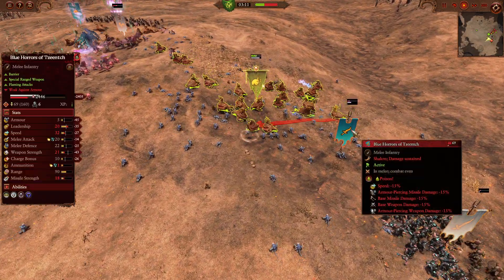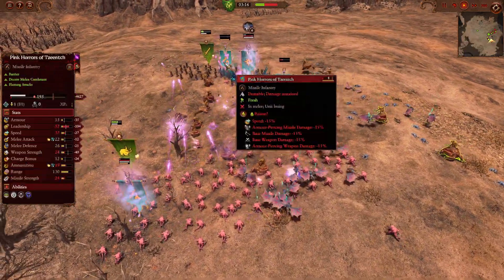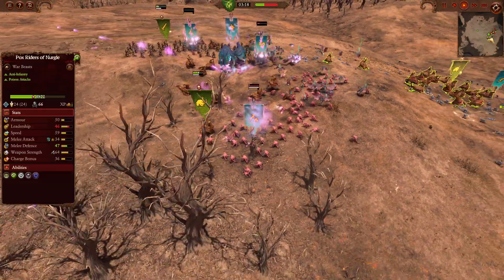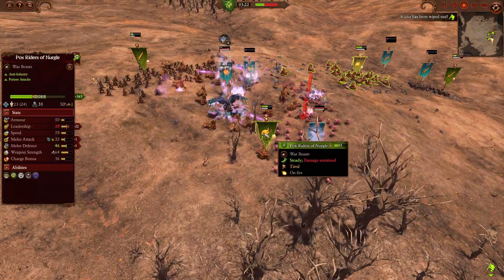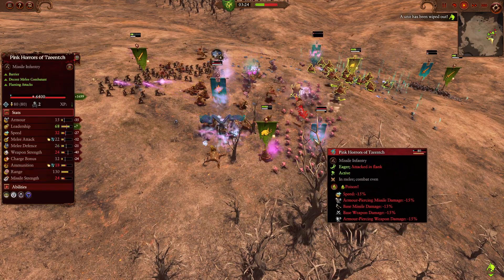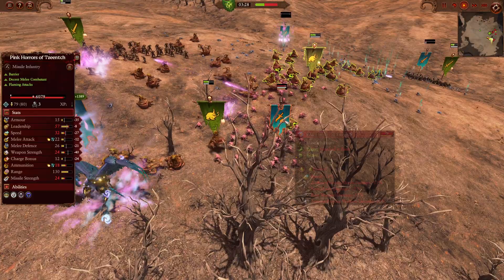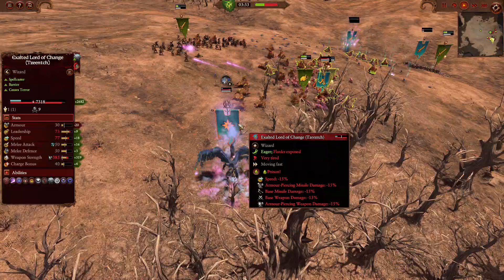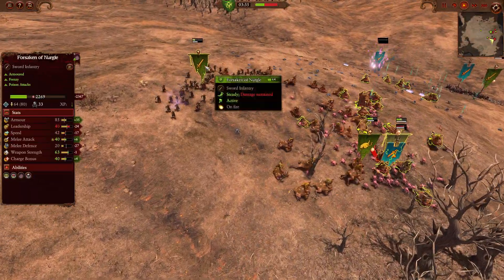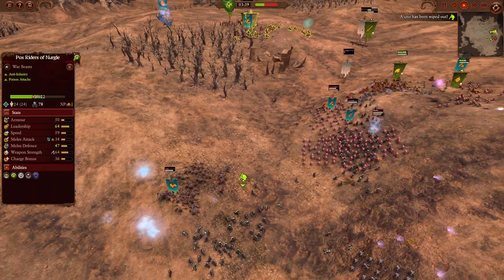The Pox Riders in the back are going to be fighting quite nicely, just really shredding through the Blue Horrors. It doesn't look like the Exalted Lord is going to be battering back the Forsaken. More Pox Riders here just really shredding through the Pink Horrors quite nicely, but they're going to be down to half health — they've been shot a considerable amount here in the pocket. Looks like it's going to be a bit of a sandwich of Pox Riders up against the Pink Horrors. The Lord of Change is trying to get away. The mass of the Plague Toads is really trying to hold him in, but it looks like he is going to get away.